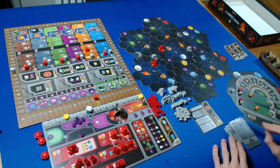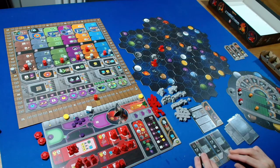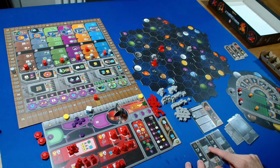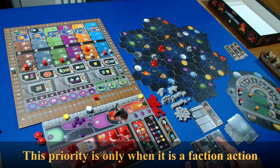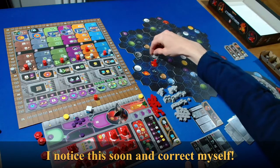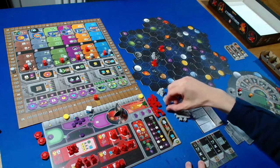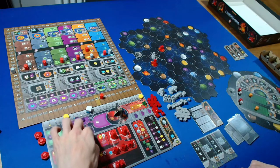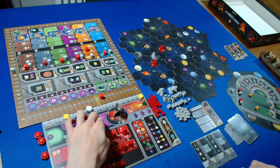The Automa is upgrading. They're looking for a planetary institute, which they don't have, so they're looking for a trading station. Their priority first is to downgrade from a research lab, which they obviously don't have, so they're just going to upgrade the mine closest to us into a trading station. We can pay a point to cycle two power.